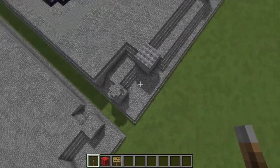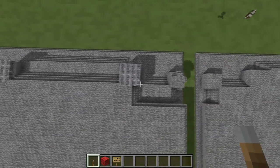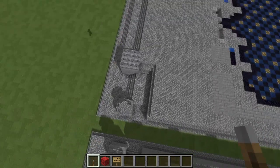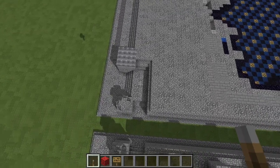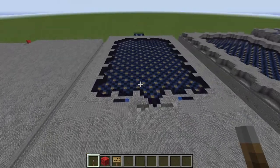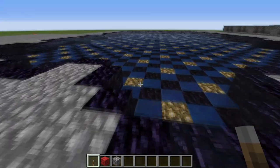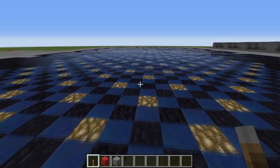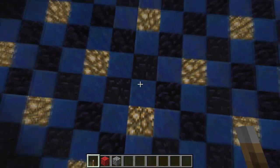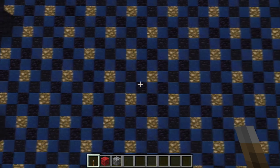I'll give you a good view of the stairs here — remember it's the same on both sides. And after that we need to talk about going back here and putting in the floor. So the floor at this stage has the layer of black glass covering it, but below that you can see that we have a repeating pattern of glowstone, lapis, and obsidian.